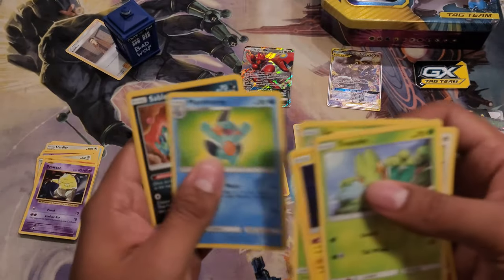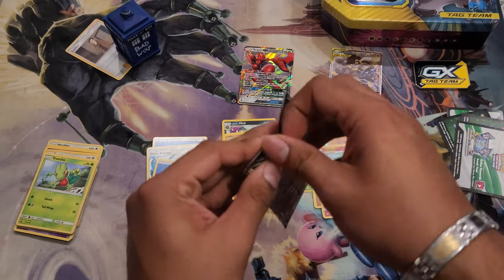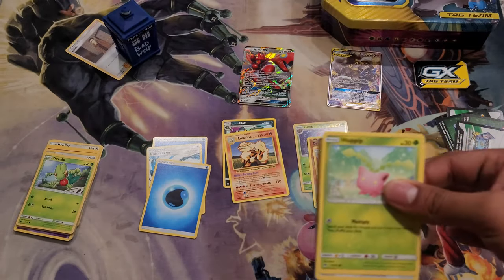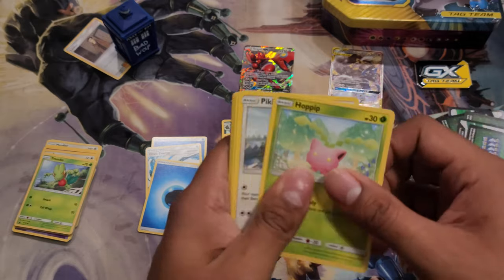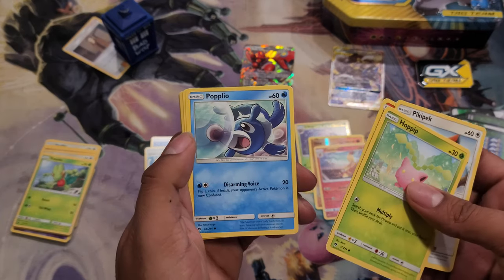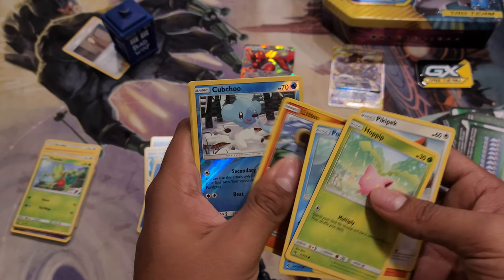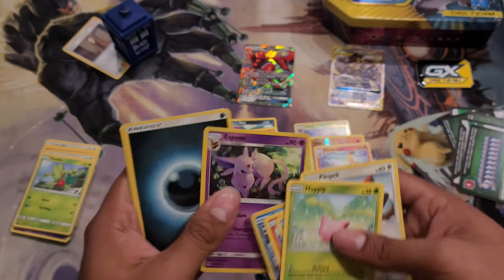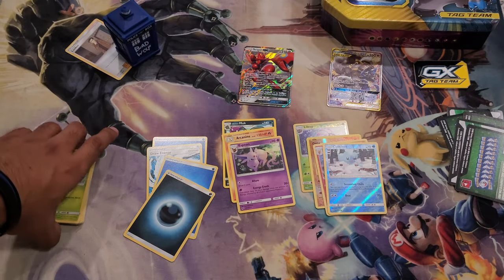Another water energy. Sableye and Kecleon. Alright, last one for this ten. I almost gave a code away. Hoppip, Pecky, Slugma, Poochyena, Lileep. Something and an Espeon. Dark energy this time, Adventure Bag, Zangoose, and another Sableye. Alright, that's it for that one.